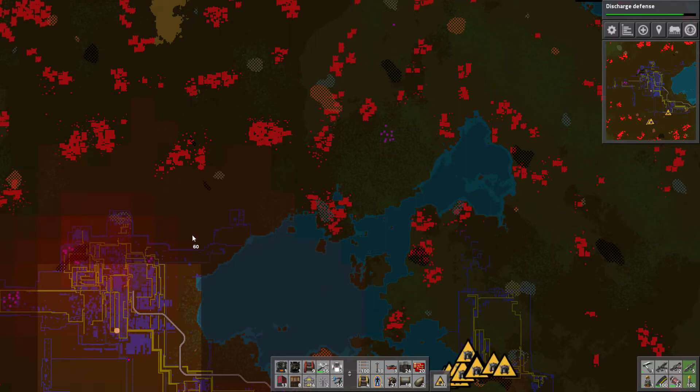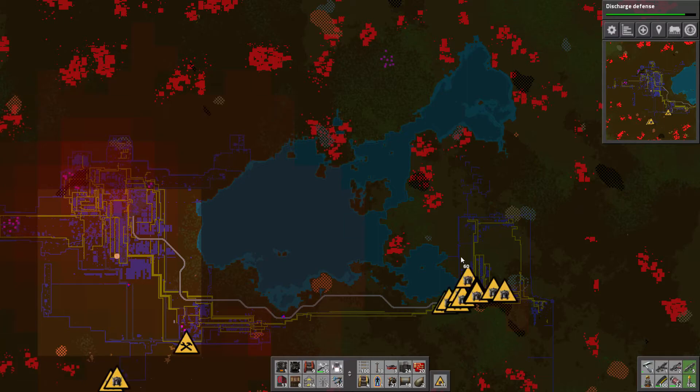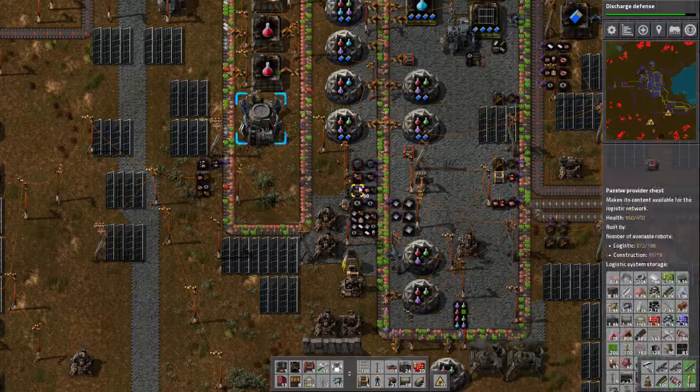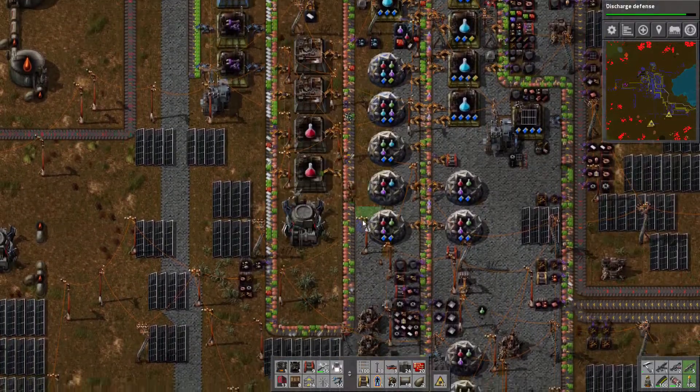You can see my train line here goes all the way from my new base. I'm using it manually at the moment - not automating it yet, I know I should, but that's going to be for later and it's going to be a whole load of fun.